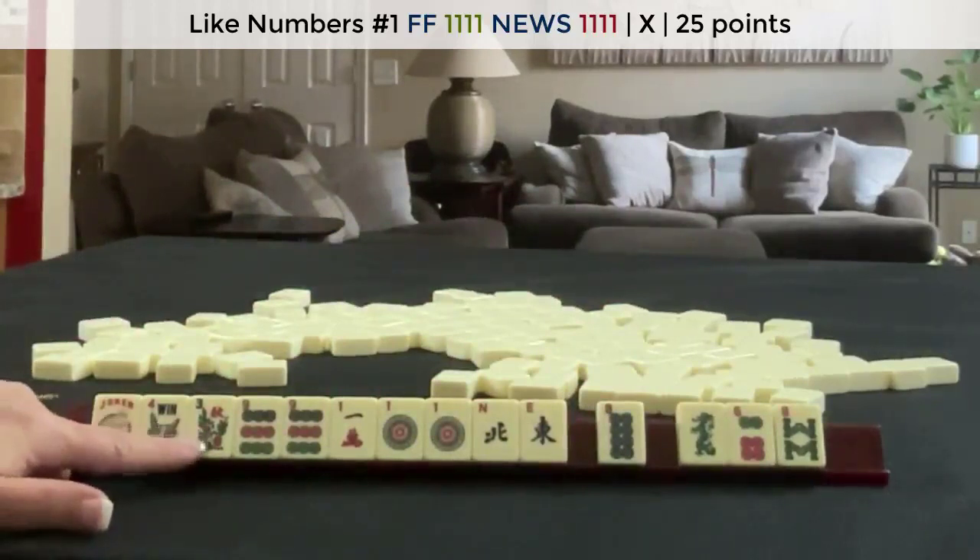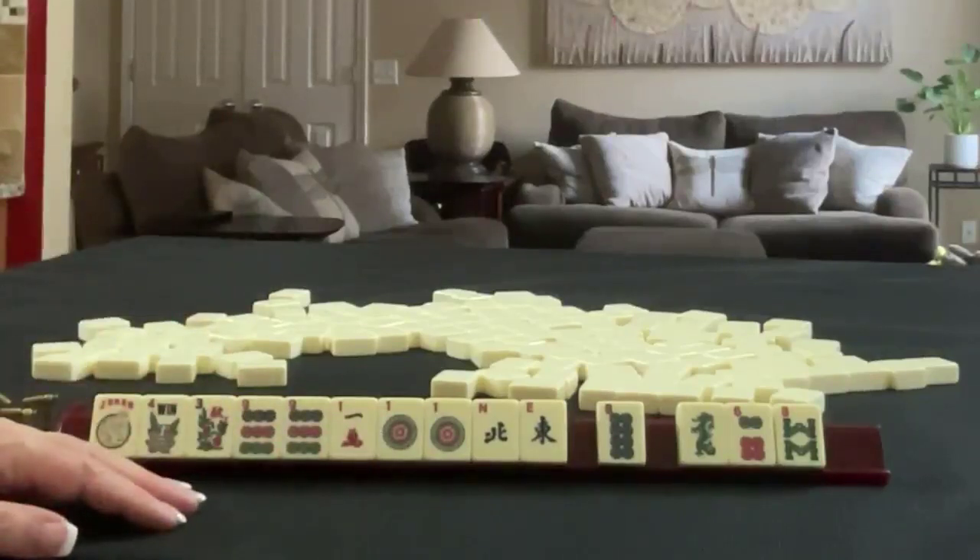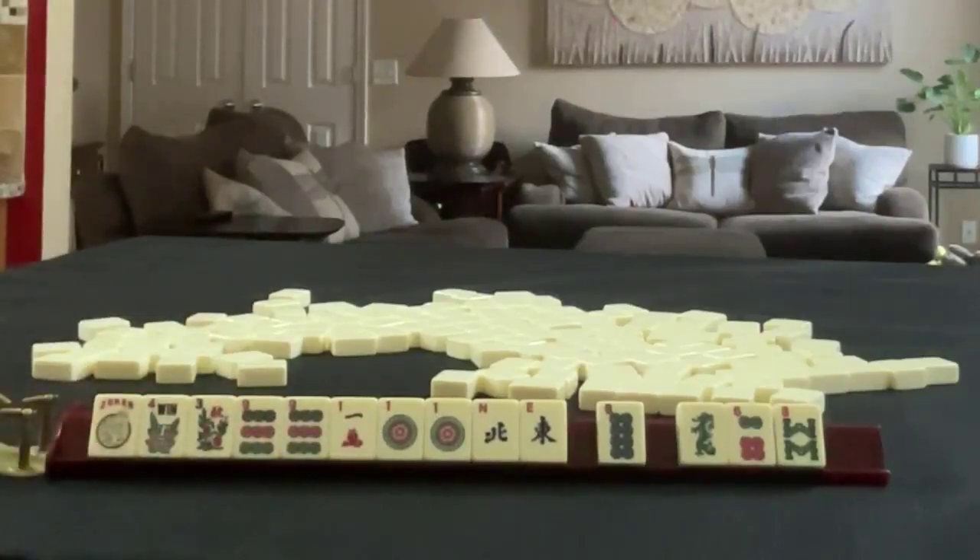Now, there is some potential for a year hand if we get twos and white dragons. If you would do something different with these tiles, write it in the comments section below with pull one.